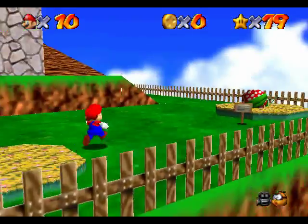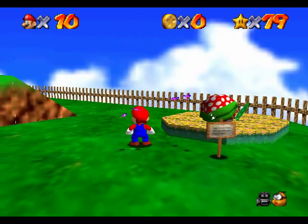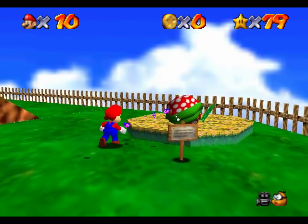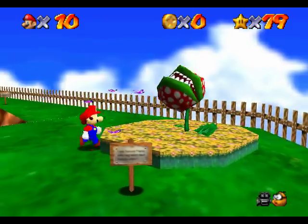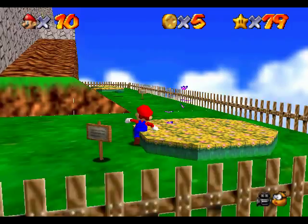This one's pretty easy. You can hit these piranha plants for 5 coins each, or a blue coin which is worth 5 coins. But to do so, you gotta kinda sneak up to them and bop them on the nose — I think I said that before. But yeah, they spit out a blue coin.